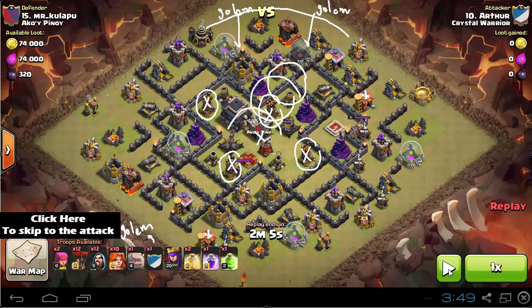One heal spell and rage spell are gonna be dropped in the core over here, and another heal spell is gonna be dropped in the core. Once they take out the core, those Valkyries have done their job and that's pretty much it — so let's see the attack.